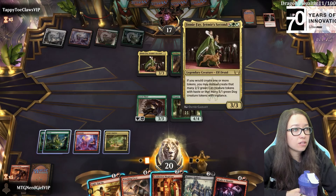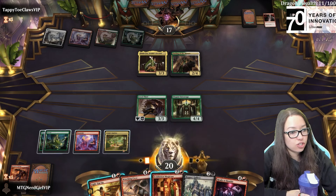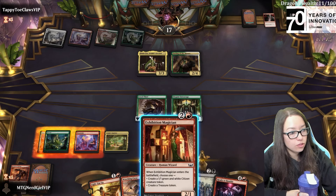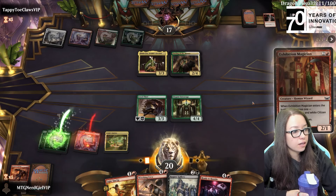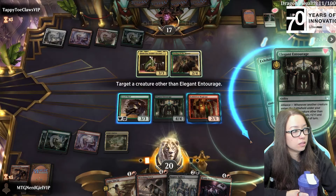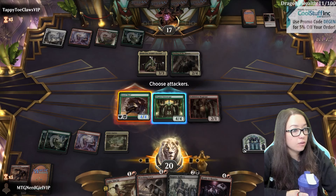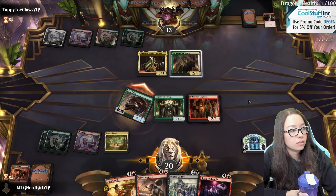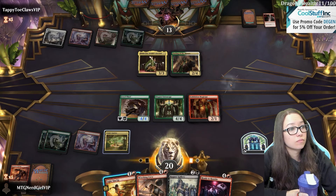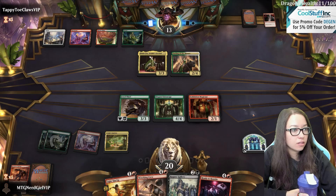Whenever it attacks you make a token - okay that's not that bad. I didn't hit a land, I was really hoping I would so we can Magician make a 1-1 and then blow something up. But that did not happen. So we're gonna go here pre-combat, we're gonna make a treasure, and we'll attack for four.